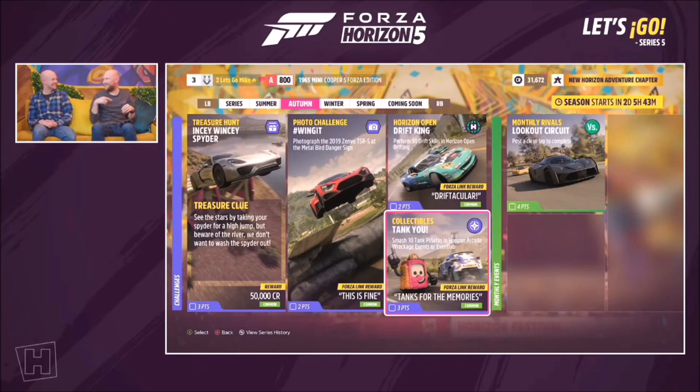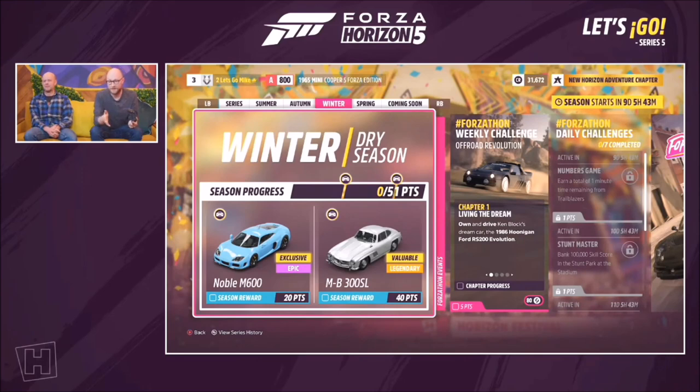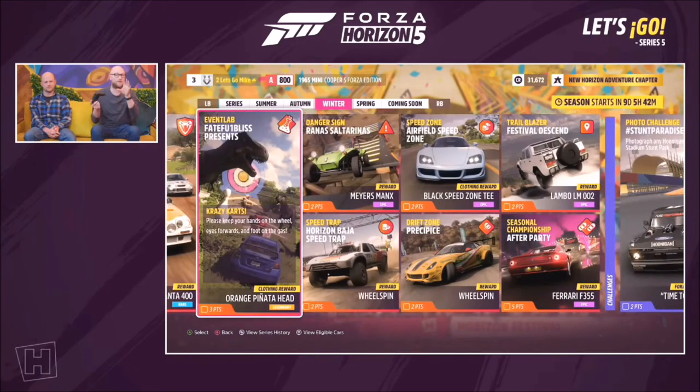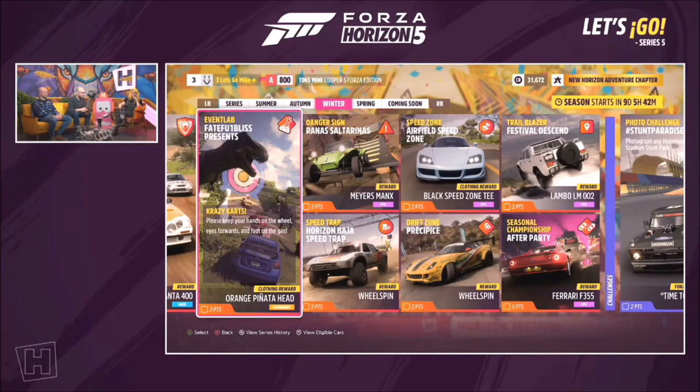Moving to winter: at 20 points you'll get the Noble M600, another returning awesome car, and also the Mercedes-Benz 300 SL. There's another piñata outfit — this time in orange — to complement the green one from the Event Lab.